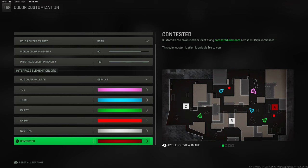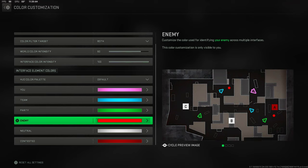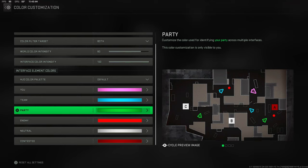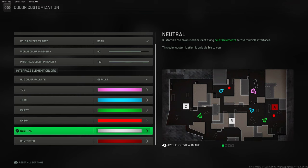Now for the interface element colors — changing these will put you at an advantage. For the Enemy color, go all the way to the red option, put saturation all the way up, put brightness all the way up, and make sure your hex code matches what's shown on screen. Then click Apply Custom Color. After that, enemies are just going to be standing out bright red on your screen and will be very easy to spot.